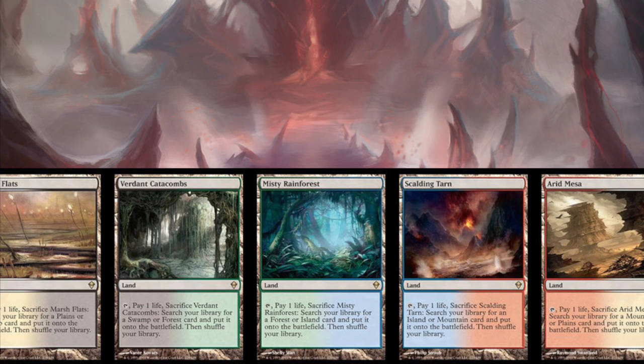What are your speculations? Are you excited? Do you think we're going to get these fetch lands, or do you think we're going to get something better? I hope we get something better, because the player base really deserves it after all these pseudo buyouts. It's time. I know they can't touch the reserve list, but you can come pretty close. There are cards like the Magus cards that mirror very strong cards on the reserve list and cost the same. So if you can't reprint it directly, you can reprint it indirectly.